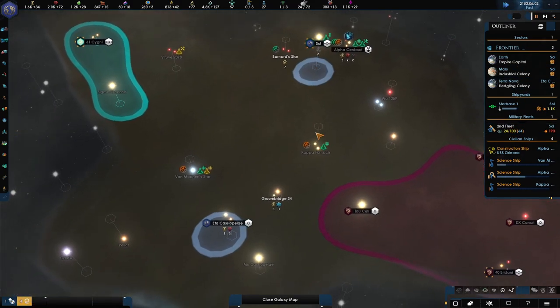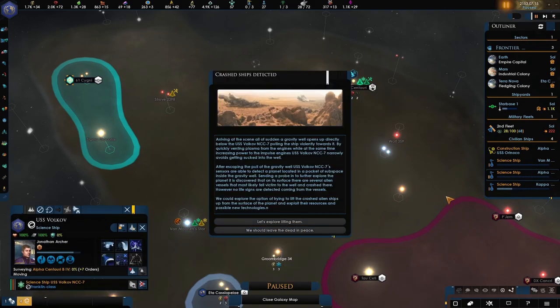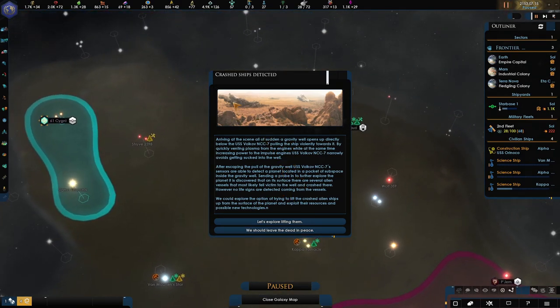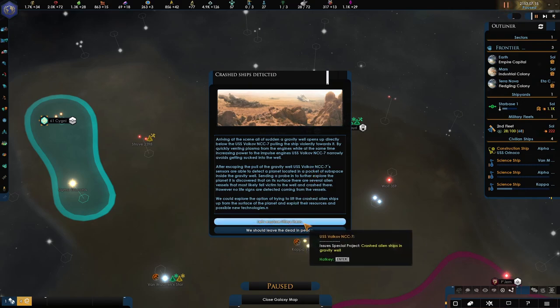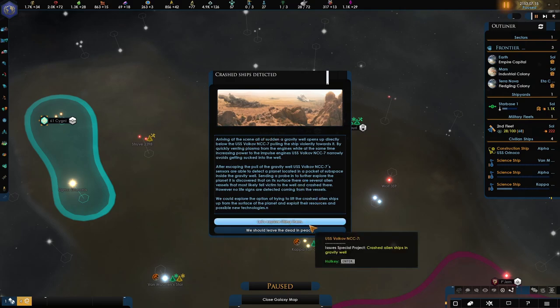The construction ship is still waiting on Jonathan Archer — he keeps getting so many different anomalies coming up. A crashed ship detected. Let's explore — lifting them, we should leave the dead in peace for unity. As you can see, you can read all this, but if you pop down here it shows what you'll get out of it. It does issue a special project: crashed alien ship in the gravity well — or we can just take the unity. I like to see what we're going to get out of it if there's an extra option.